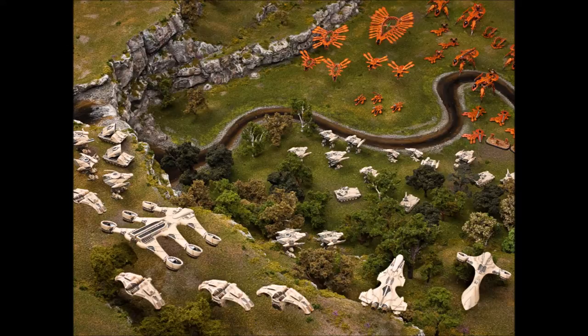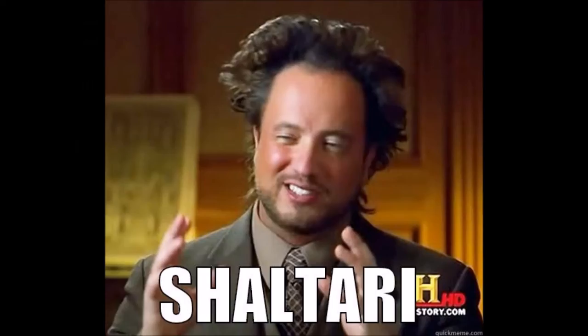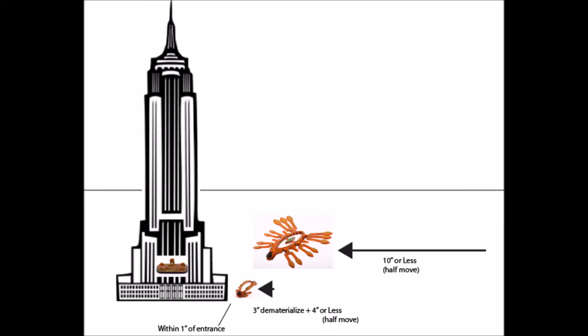Shaltari commanders do not count as having left the battlefield if they rematerialize the same turn that they dematerialized. There are two rules regarding army list construction: first, the combined total of gate value cannot exceed the total mass value of all other units in the army. Gates that also have a mass value, like the Haven, count towards both. Second, the number of gate squads cannot exceed the total number of other squads in the army.